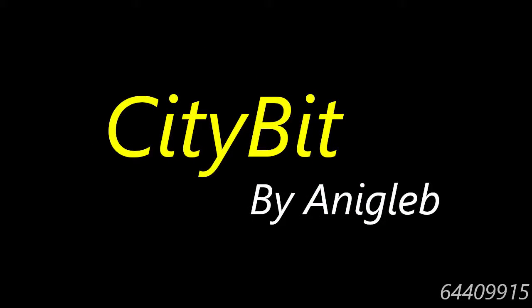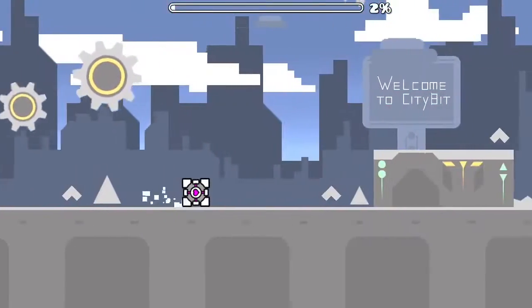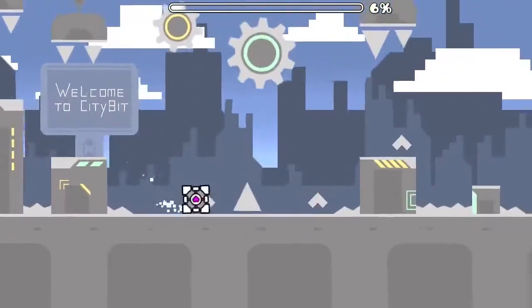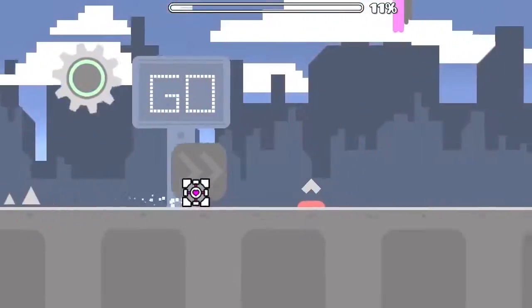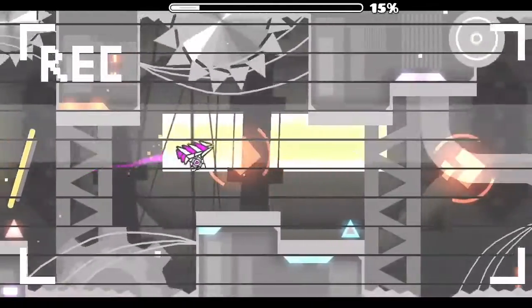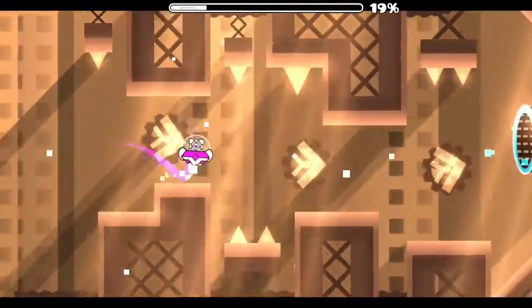The first level of the month is City Beat by Aniklab. You can already see this is a good level just from the start. There are a lot of custom objects, the background is nice, and there are some fancy animations with the flying car and stuff. But this is just the tip of the iceberg — it gets even better. The attention to detail increases greatly as you go.